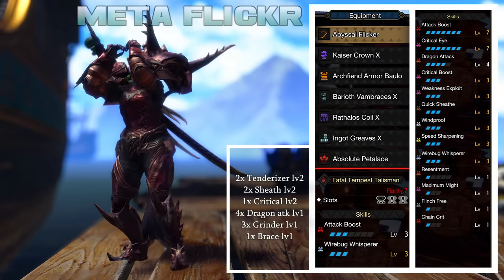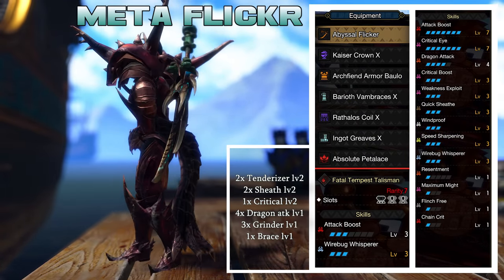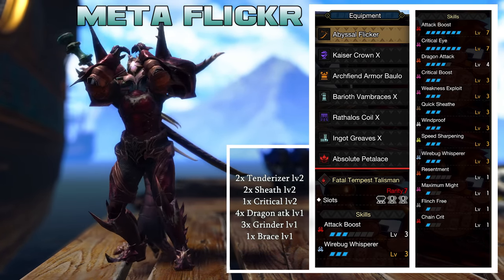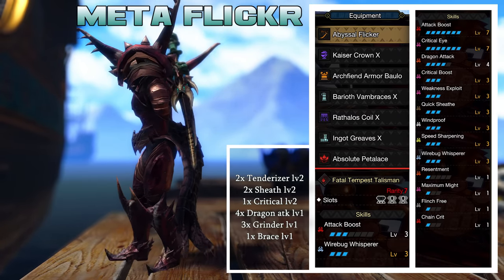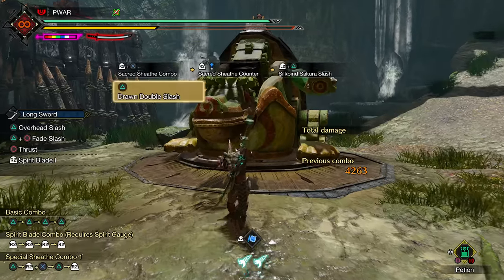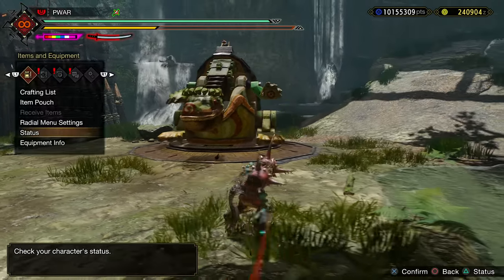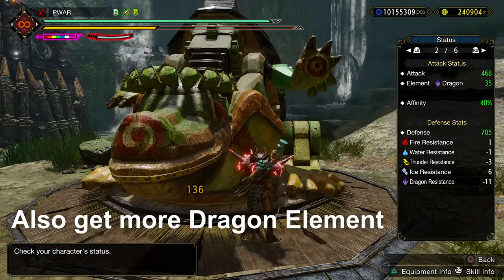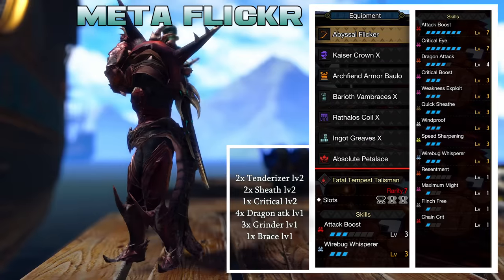Here is the first Flicker build: Meta Flicker. This is the god charm version, aka PC version. This is for a mixed playstyle, using Sacred Sheath mostly on knockdowns only. With this armor setup you get Full Attack, Crit Eye, Crit Boost, Wex, Quick Sheathe, Whisperer, and 1 level Chain Crit and Max Might, with Speed Sharpening level 3 for whenever your purple turns to white. Chain Crit gives you 5 extra raw for Sacred Sheath, and then 10 extra raw for EI, Sakura, or Helmbreaker. Since you get 5 raw on the first hit and then 5 more hits gets you an additional 5 for a couple seconds, if you continue to attack often you'll upkeep that 10 raw easily.